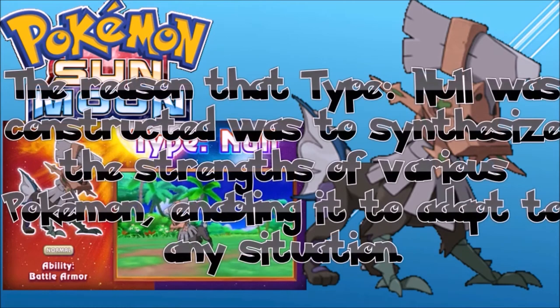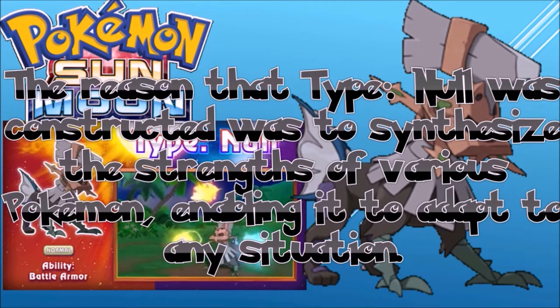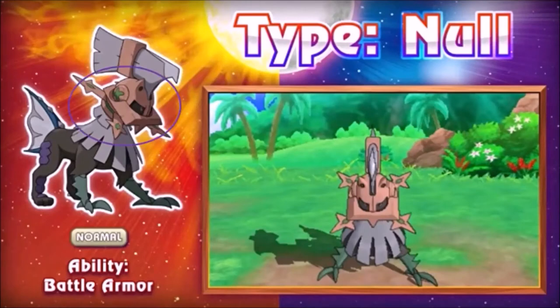Its description reads: 'The reason that Type: Null was constructed was to synthesize the strengths of various Pokémon, enabling it to adapt to any situation.' It's clear Type: Null is a man-made chimera, as we can see from its odd combination of body parts and the mask over its head. Its type is Normal, which is probably because each body part is made of a different Pokémon type, such as Bug, Water, etc. This is probably why its name is Type: Null — it would make more sense for it to have no type, as each body part's type would cancel each other out. But there are obvious reasons for not doing so, such as type charts.